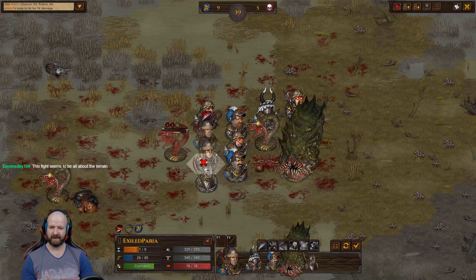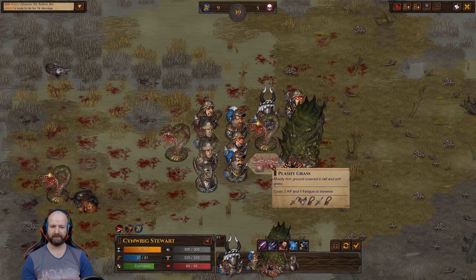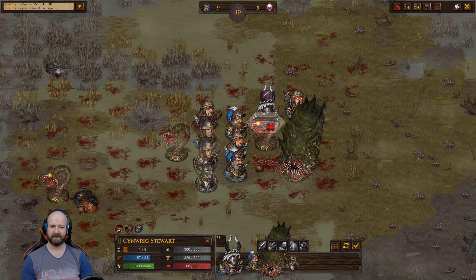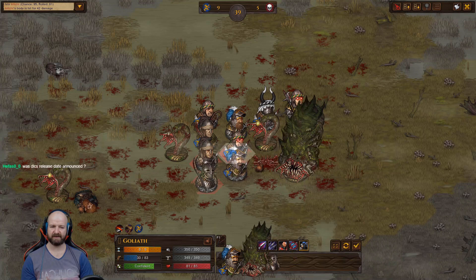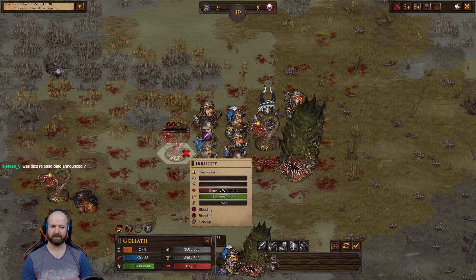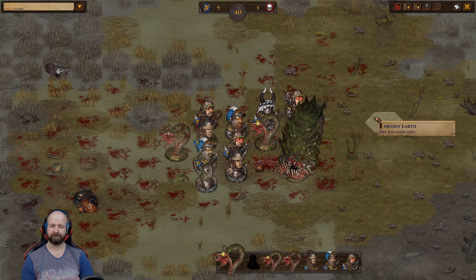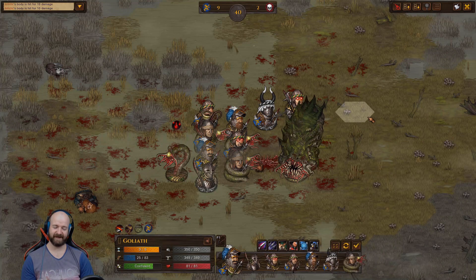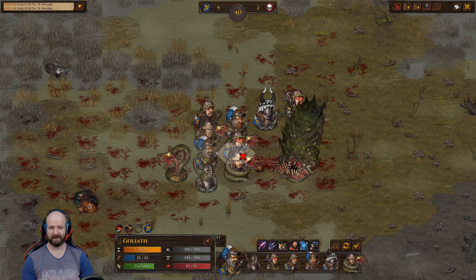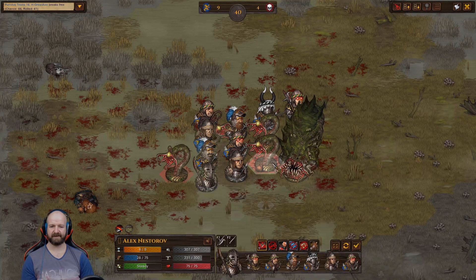It is about the terrain. These lads that have a foothold here on the solid ground are doing a lot better. But as we saw there, if someone gets pulled into one of these spots, there's nowhere to go. So actually getting up here was not what I needed to do. Also, Goliath has been consistently useless there. I'm so bored of this fight. It's so long. I feel like I'm in the Crimson Court in Darkest Dungeon.